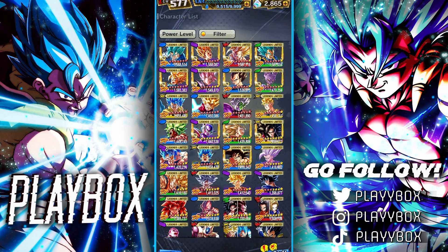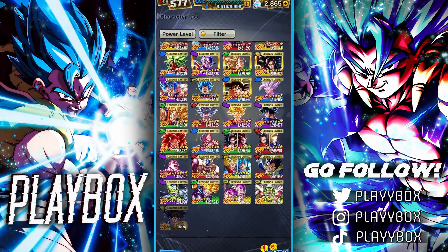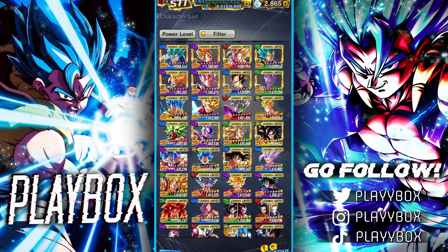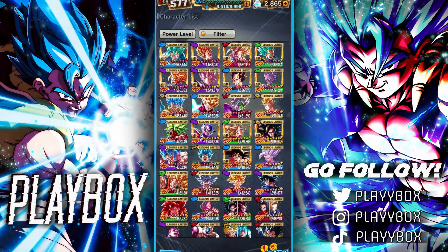For 14-star LFs, we have VB, SV, FSK is close to it, SSB Vegeta is close to it, Gogeta Blue — recently got him to 14 — Hope Trunks, LF Broly, Future Gohan is almost there. Goku and Vegeta is sitting at 12 stars, and from there it kind of falls off. Tag fours I pumped up with Z power so they're at 7 stars, Trunks and Vegeta at 6 stars. Lowest LF is Full Power Frieza; Beast Gohan at 9 stars. Pretty happy with my LFs overall.